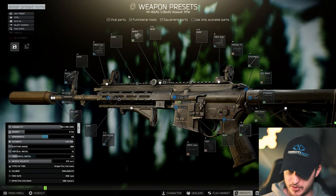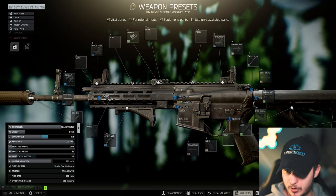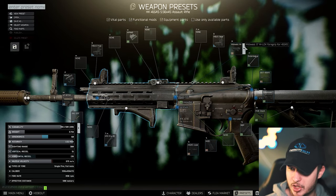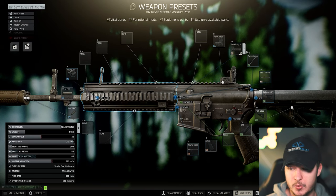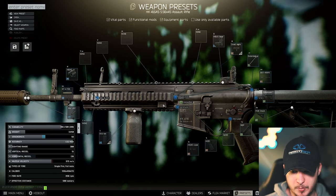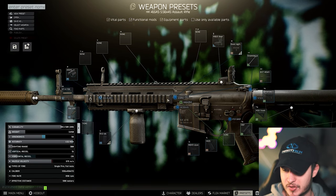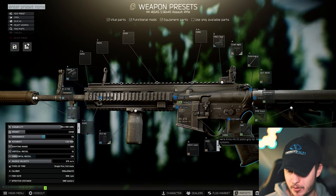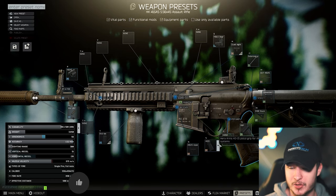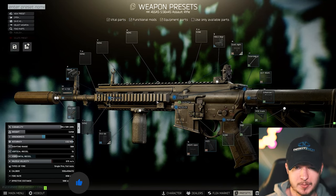What are the details about this build? You can switch the anti-force suppressor — I'll show you that later. You can also change the Midwest rail to save a little bit more rubles: play the stock rail, the quad rail, and put any grip on the gun. You will lose a little bit of ergo but save some rubles. The Hera Arms grip is quite decent because it is very cheap and gives you some more ergonomics.